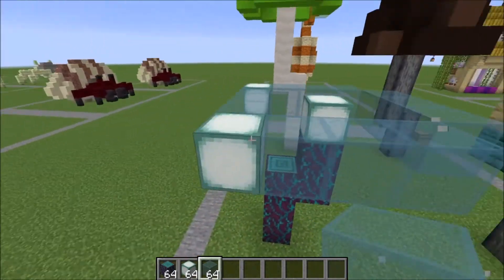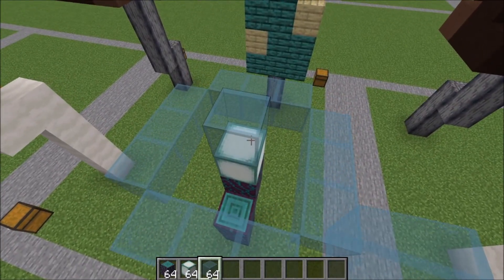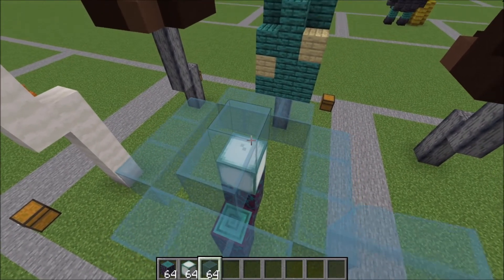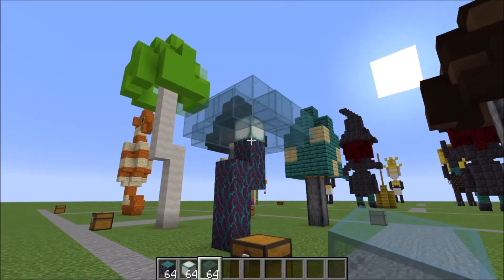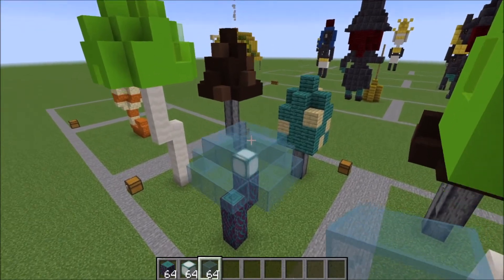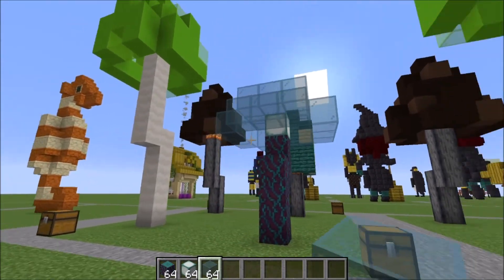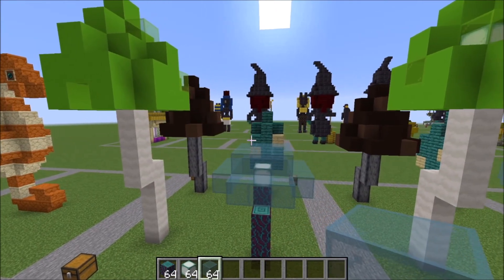Now that you have that completed, just place a cyan block on top and fill in the hole — it's gonna be a three by three. There you have it, your glowy see-through mushroom. Well I hope you guys enjoyed the tutorial and I'll see you in the next one. Have a great day, bye bye.